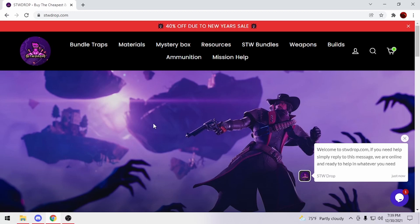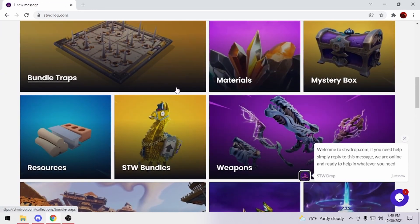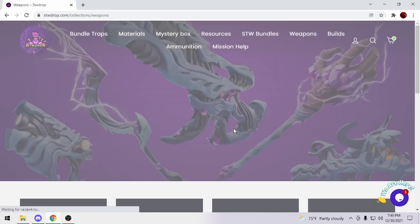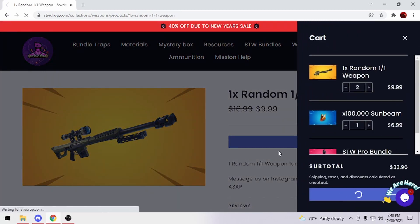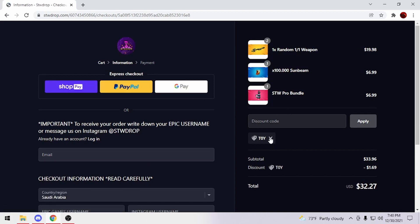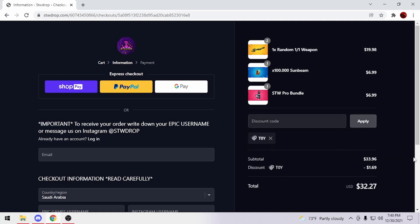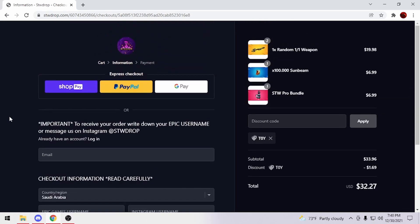Hope you guys enjoyed the video and I'll see you guys next time. If you guys want to check out the shop, there's a 40% sale. For an extra 5% discount, all you got to do is type in stwdrop.com. They've got all sorts of stuff — traps, materials, weapons, ammunition, storm shield defense carry, and life support. Let's say I want to buy weapons — I click Add to Cart, proceed to checkout, and for an extra 5% discount just type T0Y and click Apply. You just saved yourself one dollar. Make sure you fill out everything — email, Epic Games, Instagram — just so you can guarantee your item safety.